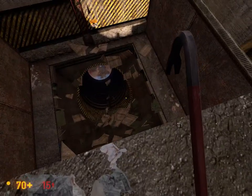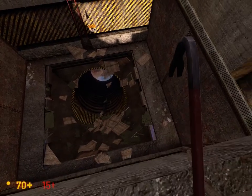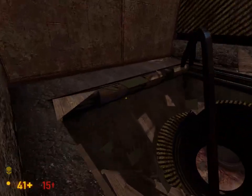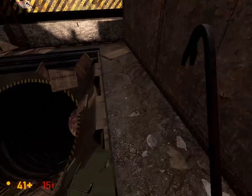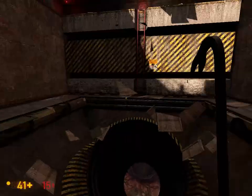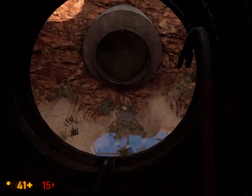Oh, well I guess that works. I guess that switch just opened up what looks like a giant hatch here. I took a little bit too much fall damage than I would like, so let's just be a little bit careful down here. I kind of like how they switched it up a bit, and now you have to go through this hole here.